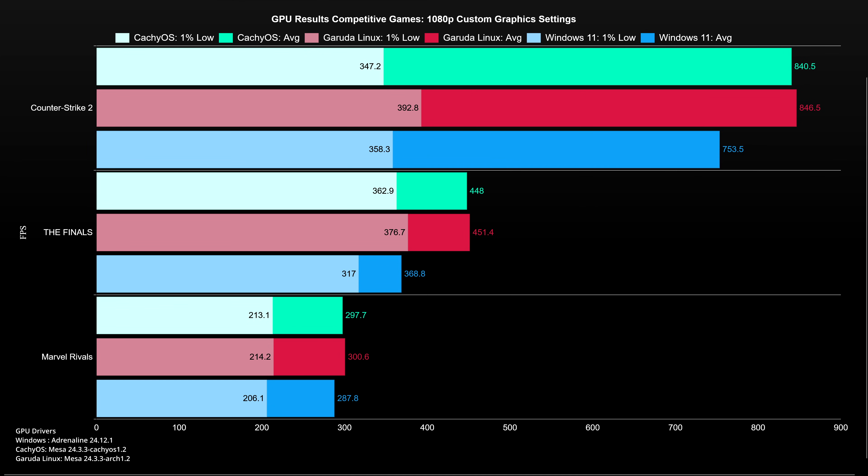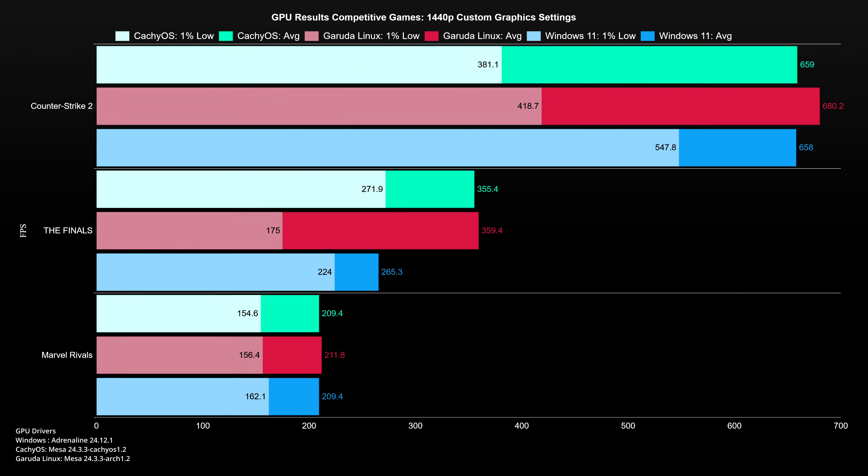Looking at the 1080p chart, Garuda Linux has a minor advantage over CacheOS. Windows suffers multiple defeats, especially in The Finals, where the average frame rate is below the 1% low value when using Garuda Linux. I triple-checked these results and I'm not sure why there is such a big gap. The performance lead narrows in Marvel Rivals though. One thing to mention is that in Linux you don't have Anti-Lag 2 available, at least with open-source drivers. Increasing resolution to 1440p but keeping the same graphics settings, the playing field is more or less leveled, except in The Finals where Garuda had a spike causing a lower 1% low value. Garuda Linux seems to fare better in these low graphics settings scenarios where the CPU matters more, suggesting the kernel optimizations made by the maintainers are working.